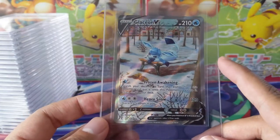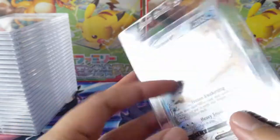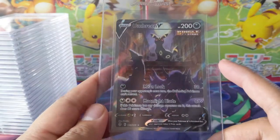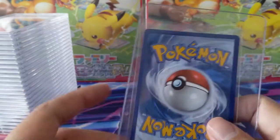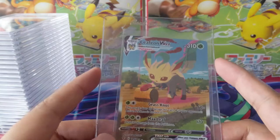Opening boxes has been tough — I actually have not pulled a single Evolution alternate art — so I'm going the singles route, slowly picking them up. We got Umbreon, very nice one, and then this one is my favorite.